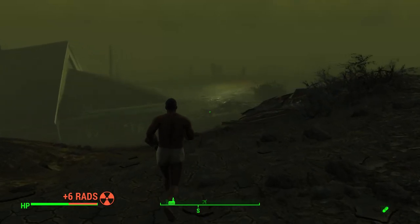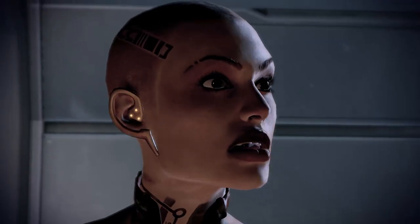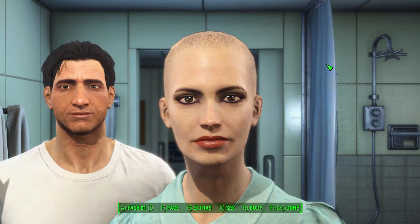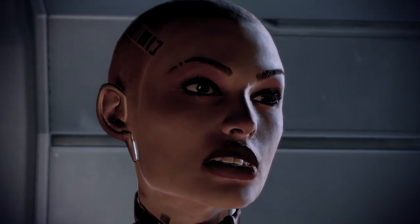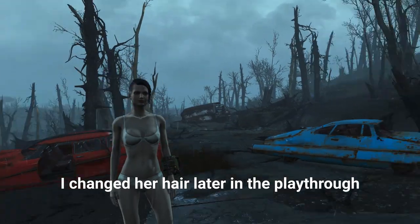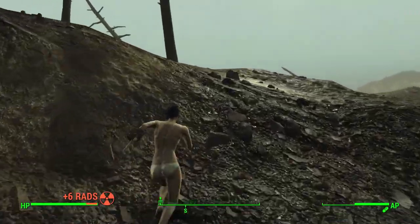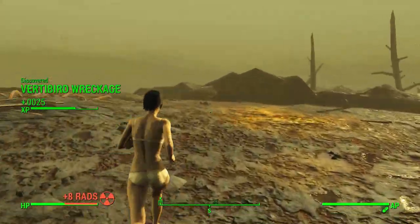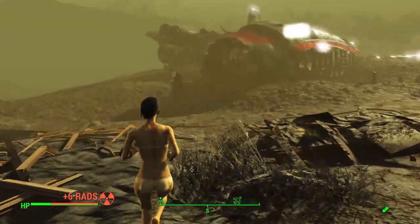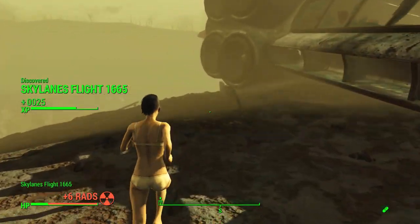Will our higher level characters fare any better during this experiment? It's time to meet our next character, Jack — I tried to style her after Jack from Mass Effect 2. Jack is at level 46, so surely she can hold out longer than our level 1 character, right? She has 347 HP, and King Jag only had 95. Well, this is where I learned that radiation damage in Fallout 4 is actually percentage-based. When you take 10 rads of damage, you lose 1% of your health bar. So a level 40 character loses more hit points per second than a level 1 character.